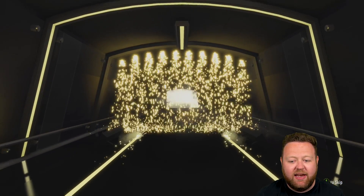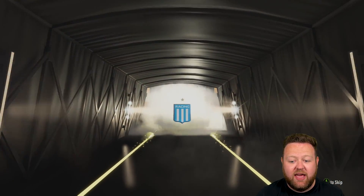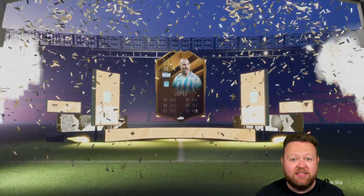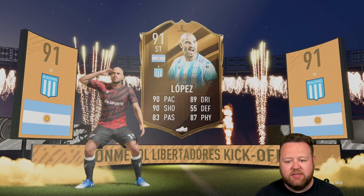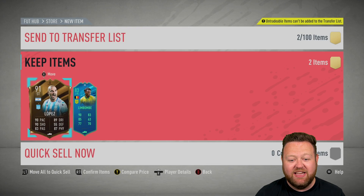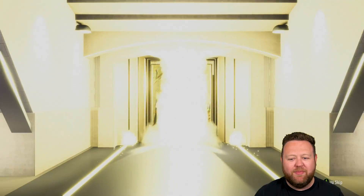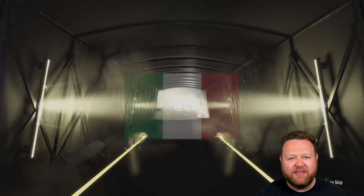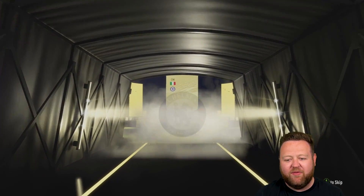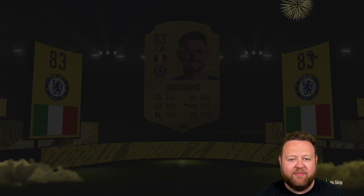Next pack rolls around and we're going to get a Libertadores walkout - an Argentine Striker from Racing Club. We packed this guy the other day in Squad Battles Rewards. It's a 91 rated Lissandro Lopez. That right there is actually better than the ratings that I got from my red player picks this week. And there's a special card in there - there's always a Limbombay. Do you remember when we got him from the first party bag SBC or something? We got Limbombay and it was sad times.